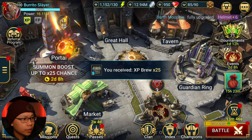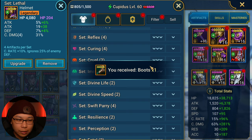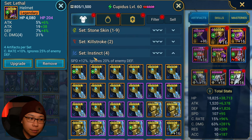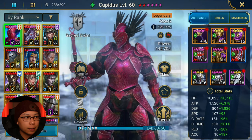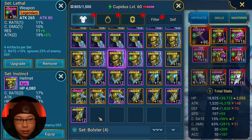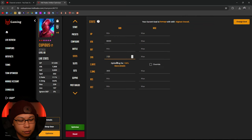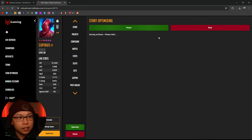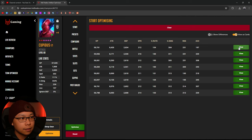Instinct gear ignores 20 percent defense but gives a speed boost of 12. So do I want to keep Cupidus in lethal where I ignore 25, or take that 5 percent hit and settle on 20 but have higher stats? I'm thinking higher stats will actually help because I'm gaining 220 attack, though I'm losing crit damage. I pretty much only use Cupidus in hydra and a lot of the damage comes from counter-attacks, so maybe I don't need him that fast.